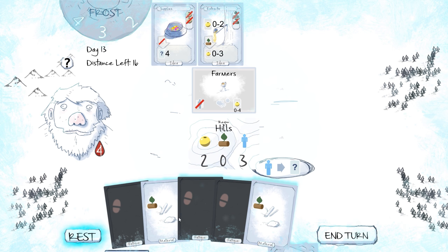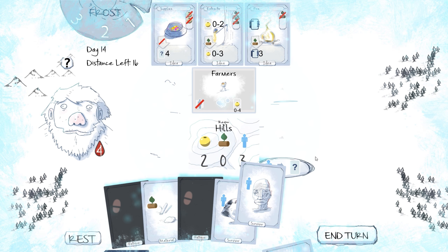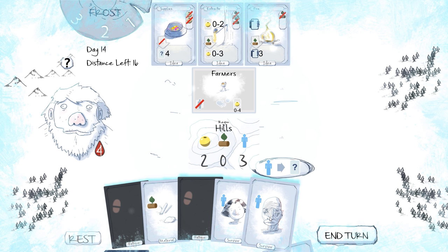Destroy a person. Leave a person to become a farmer. I'm going to rest — can't use any of these. If I rest, I can get rid of those fatigues. Look how close the frost is — that's kind of terrible. I haven't played very well. Scavenge, maybe? You pulled another person out — you found a person in the wild. Nice.